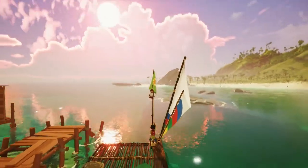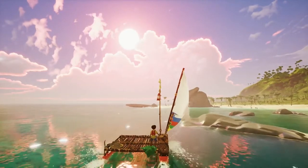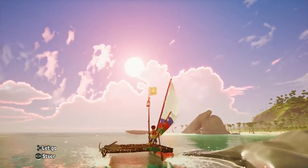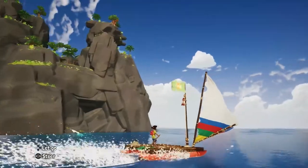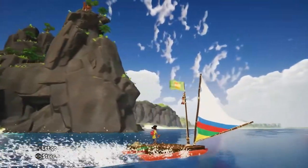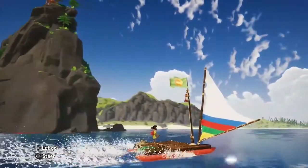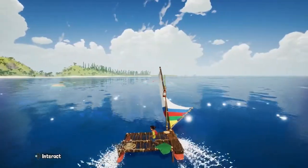Controlling the boat is fairly easy — you interact with the sail to control your speed and with the paddle at the back to steer, so pretty straightforward. That cool rock formation here is one of the many spots in the game that were inspired by the iconic landmarks of New Caledonia, which we recreated in the game sometimes with a little twist.